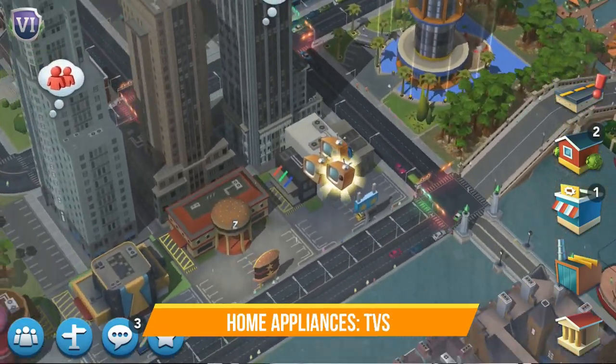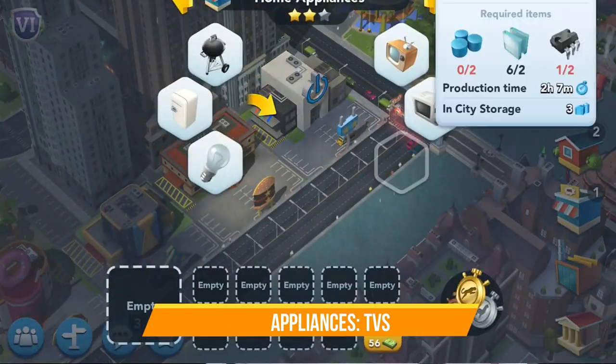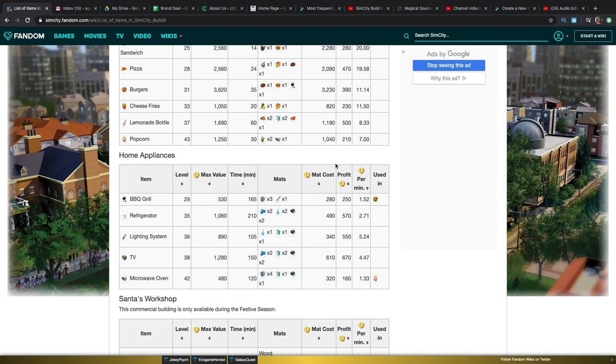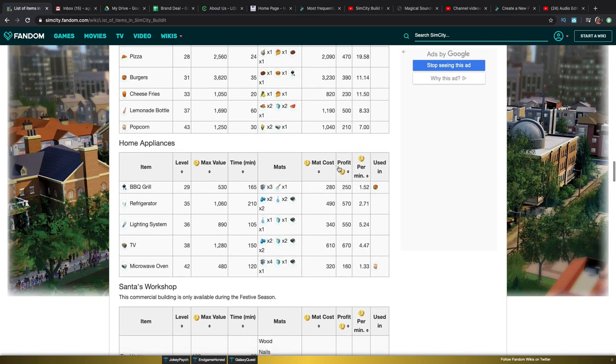The home appliance shop is the last shop. We're going to keep it simple — I will just suggest to you to make TVs all day. TVs do not take a long time and do not require a lot of material to make in other parts of the game.